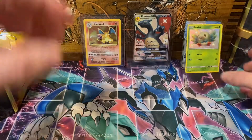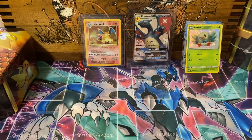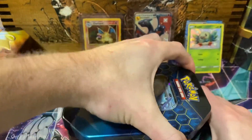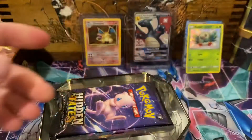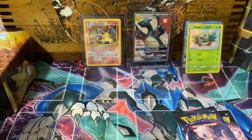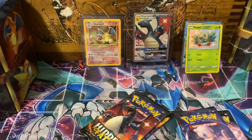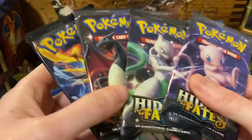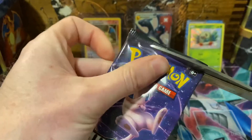Next tin — we're going to do the Gyarados tin. These are $39.99 — I found them and I think that's about the cheapest around to be honest. This was the last four tins they had too, so maybe they are hiding something good. We're going to go with mew first.